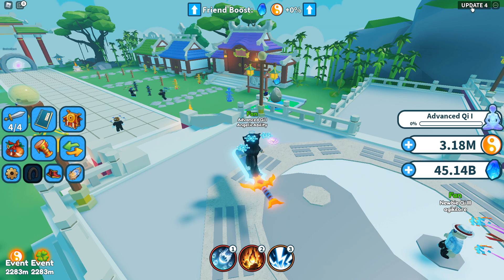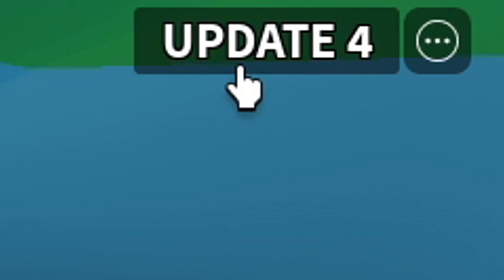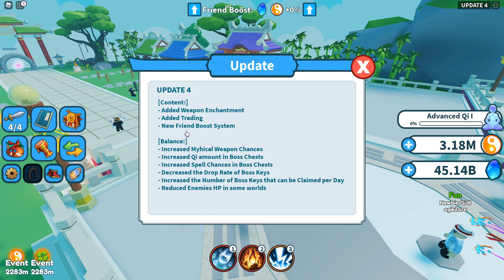Anyway, we're going to go over everything in the update. If you ever want to know what's actually in the update, you can click the button at the top right and it tells you everything you need to know. We've covered the friend boost system already, and besides all the balance changes, there are only two main things to talk about: trading and weapon enchantment.